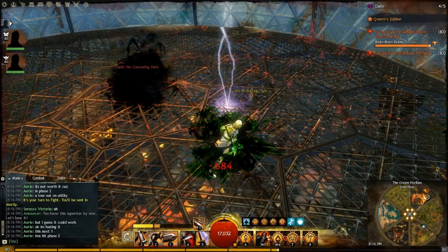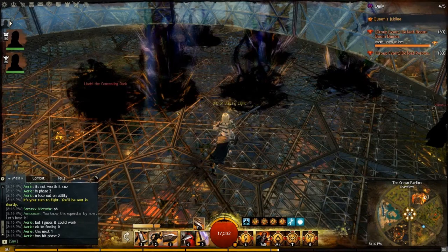Throughout the fight she will constantly be placing ground targets on the ground that you can see by the red rings — they are pretty hard to see but if you look closer you will notice them. They will normally cover about a quarter of the arena at a time. After a small delay they will detonate and will instantly down any player caught in them. During this time you should either use a dodge roll to get out, an evasive attack, or some invulnerability. If you don't have any of those available just try to get out of those circles, otherwise you are going to go down.